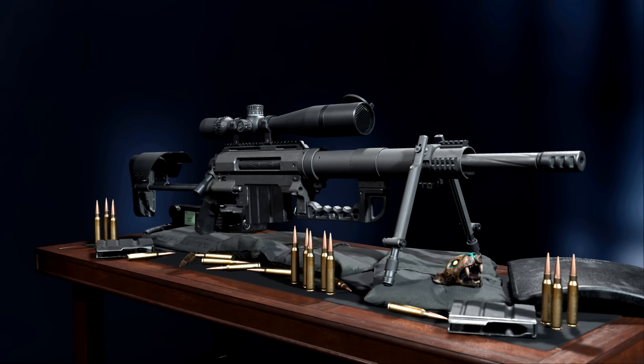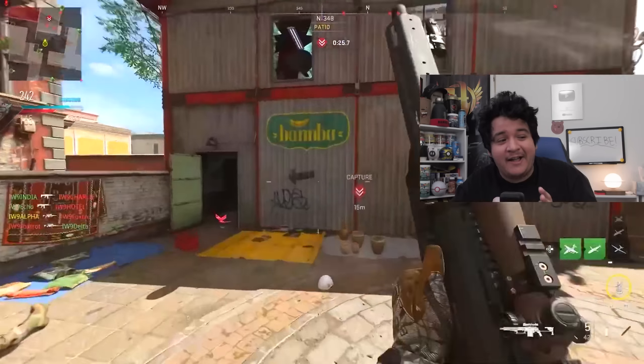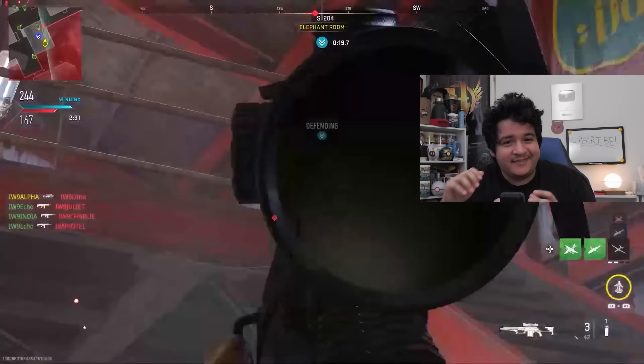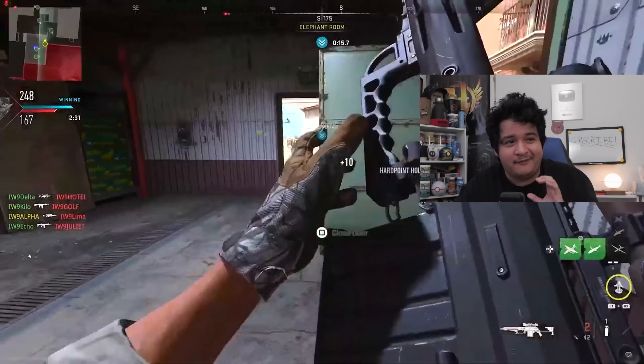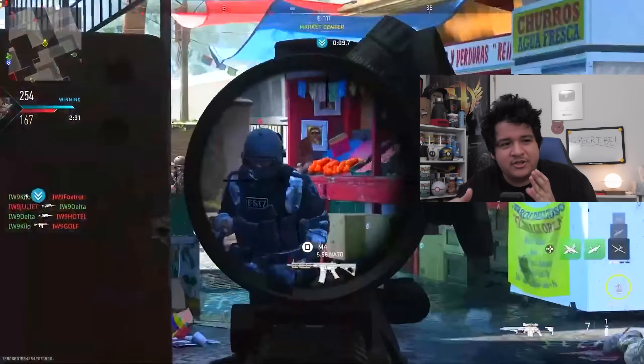First off, we got the FJX Imperium Sniper Rifle, which you can find in Sector C4, C11, or C17. This is the Intervention from the original Modern Warfare 2 — a bolt-action sniper rifle with hard-hitting .408 rounds. It has high damage, features a new attachment type with the carry handle, and includes a tactical and a heavy version. It has the lowest fire rate in its class and just five rounds per reload. I'm going to guess that with attachments you'll be able to increase the fire rate, similar to how the Intervention in the original Modern Warfare 2 had a really fast fire rate.